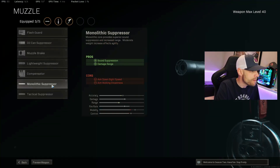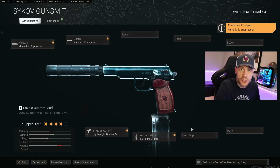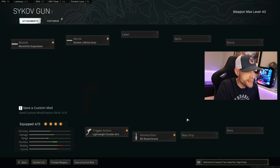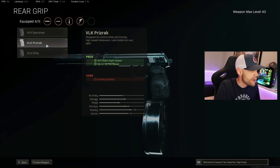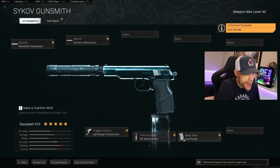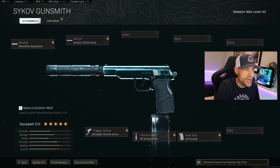For the remaining slots on the no-optic build: if you want to stay off the mini map, run the Monolithic Suppressor — it also gives you more damage range. Then for the rear grip I tried the Tac Laser to check ADS speed, but I think you actually get more with the VLK grip — you get more ADS and sprint-to-fire. So if you want to stay off the mini map and have really fast ADS with no optic, this is how I was running it.